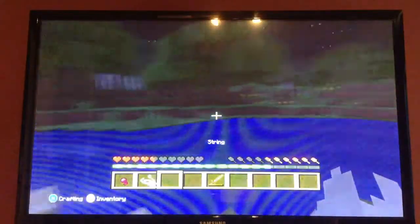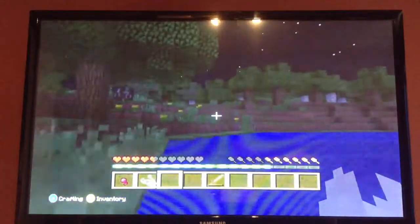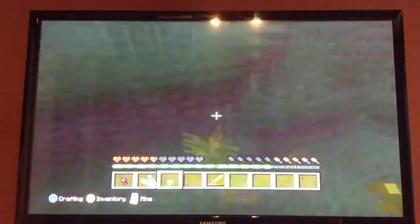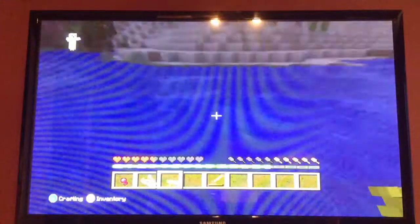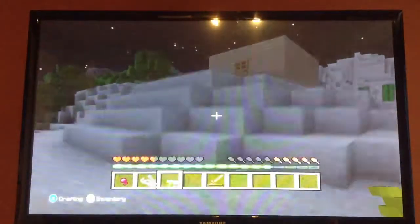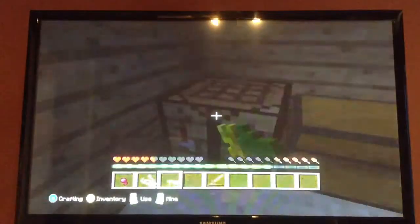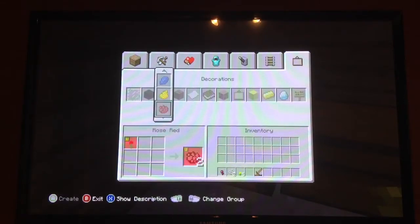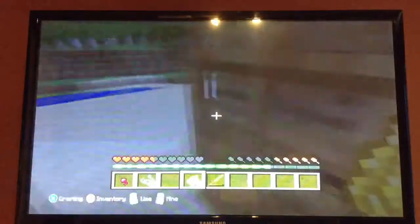You're probably wondering what these flowers are for. These flowers are for dyes — so if you want to dye something yellow, you can go into the crafting bench and go over to the picture frame kind of place. As you can see I can make yellow dye, and you can basically dye sheep yellow, which is pretty cool.